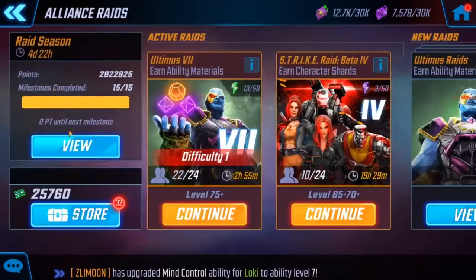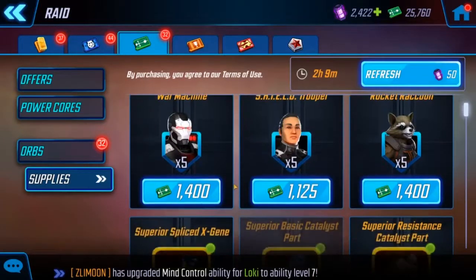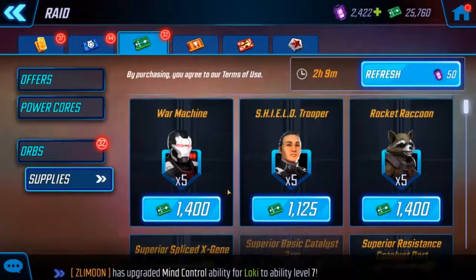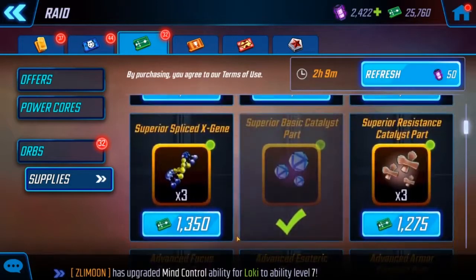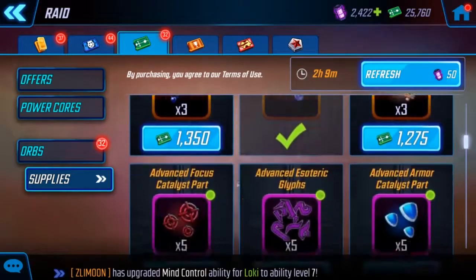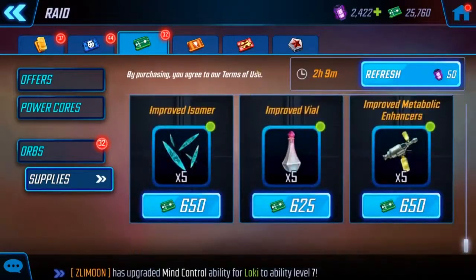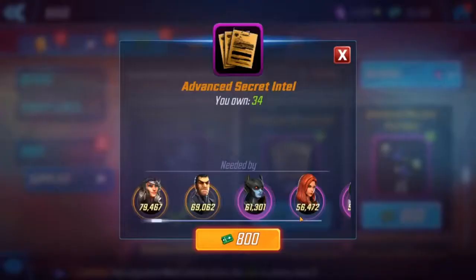Let's go down to the store — this is where you can spend that currency you get from the raids. Right here is where your credits are and how many you have. You can either spend it on character shards or on gear. For example, if you need a gear piece it costs 800, and it tells you which character needs it.